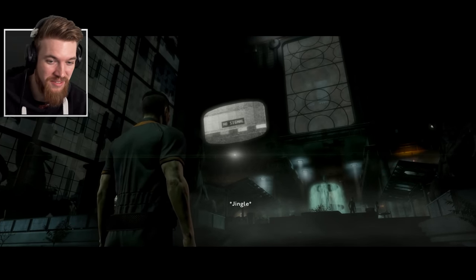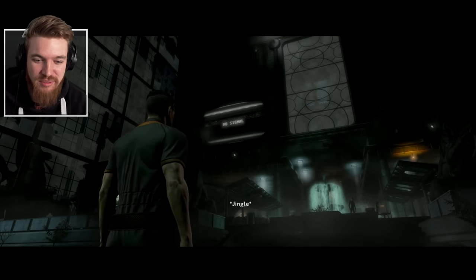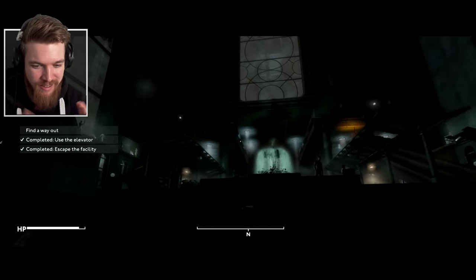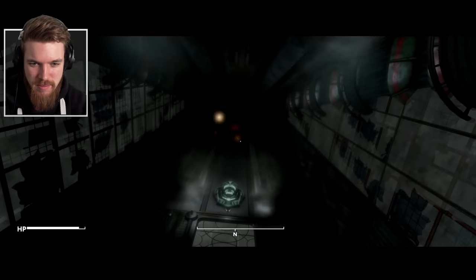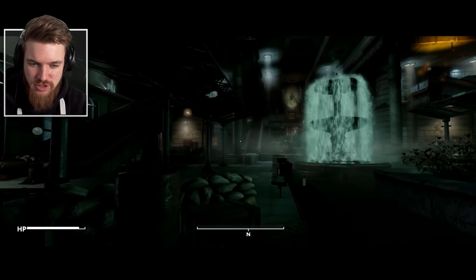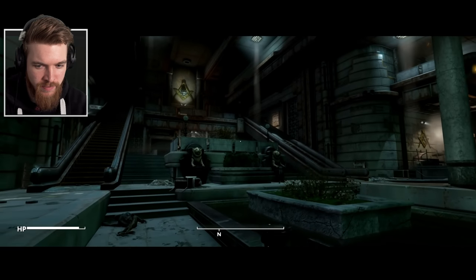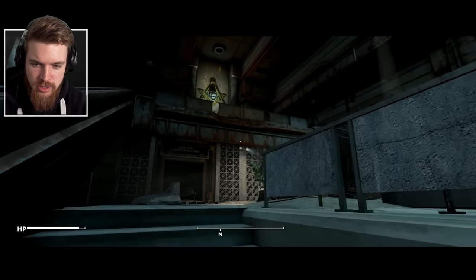Mind the gap is a thing in London, if you're not aware — some of the tubes have quite a big gap when you leave them and step onto the platform. So they always say 'mind the gap' at every single stop; it just becomes background noise if you're a Londoner. I assume this guy is the puppet master — he was quoted in the intro to the factions at the start. Shopping trolley in the fountain — pretty standard. Nothing amiss here, really. Just looks like the next day after a Friday night in London. We're on a tube. So we're at the London Bridge tube station.